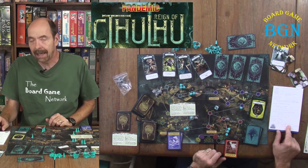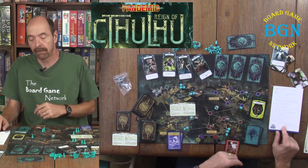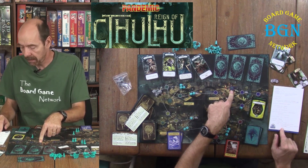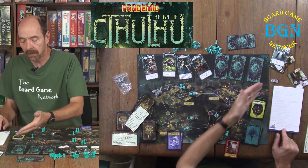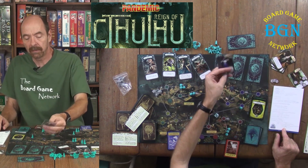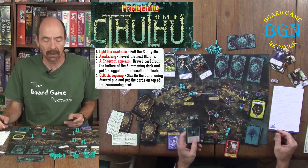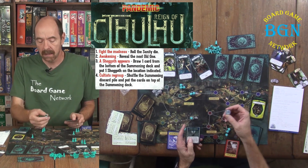Sealing a gate cures the investigator of insanity. When that happens you get your four sanity tokens back and are transported to the hospital or church. You then immediately get your one action back on the same turn you sealed the gate, and you permanently flip your card back to get four actions again. When you draw an evil stirs card, the first thing that happens is you fight the madness — you roll the die and apply the sanity result.